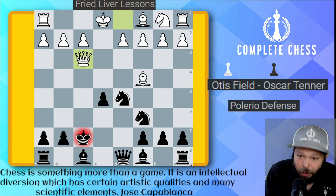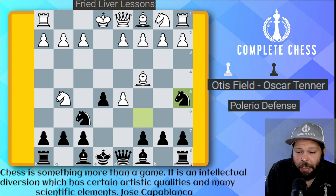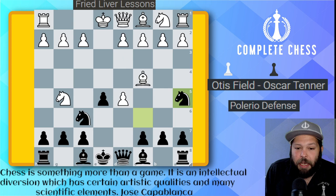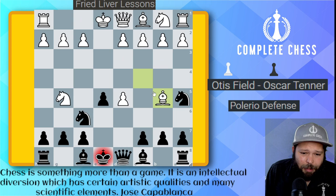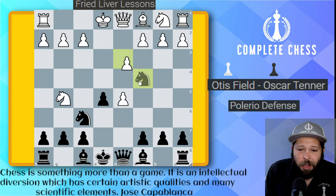Back to the game — here we're going to go ahead and play Pelorio's defense. What is that? We're going to play knight to a5 attacking the bishop, and here white goes ahead and plays pawn to d3. Now this is an old version of the attacking game. A lot of modern players will play bishop to b5 check, which does seem to have very good attacking chances for white and it's definitely the best way to move forward.